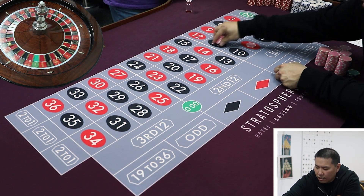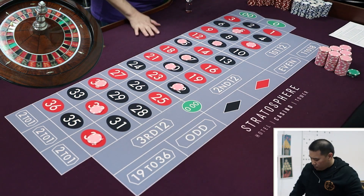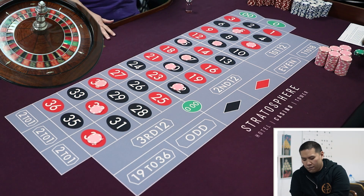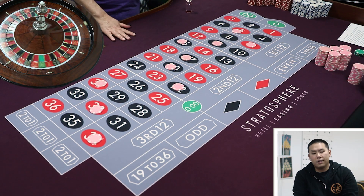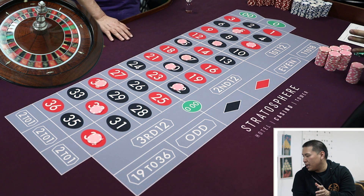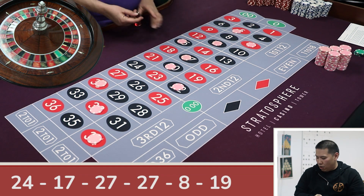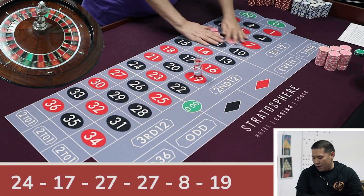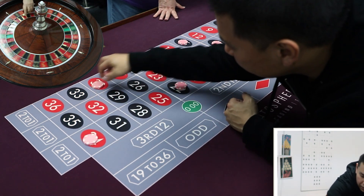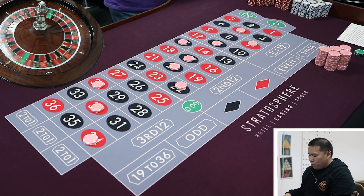Tier three now — starting to get a little spicy. We either hit here or we go to two units. Tier three is the last one-unit tier. If we don't hit it now we're going to tier four. Three chances to hit that section — with 10 numbers out of 38 that's almost a one-in-four chance. 19 — now we're starting to clench. Here comes the martingale. Tier four: 10 numbers, two units each. Even with the martingale, if you hit it you profit $20.